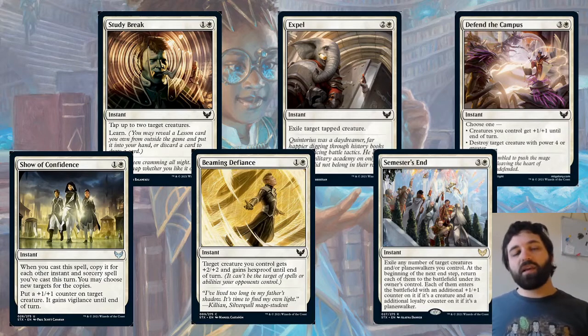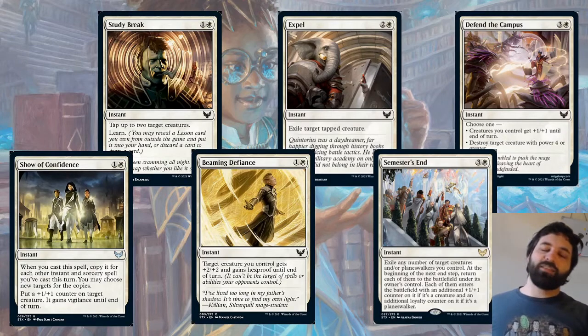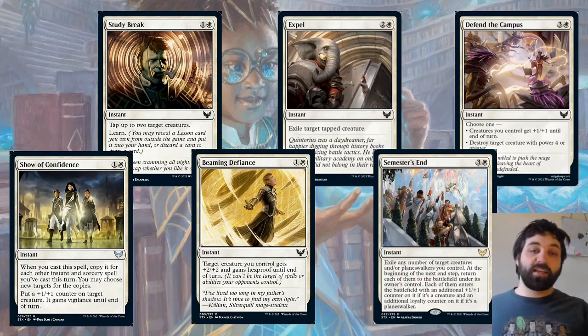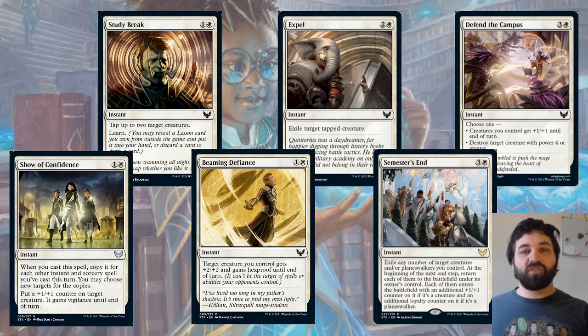Beaming Defiance — one and a white. Target creature you control gets +2/+2 and gains hexproof until end of turn. Another way to blank removal. There's a lot of instant and sorcery removal around as we've already seen, but there are also a lot of ways to blank it between this, Snakeskin Veil, and other similar effects.